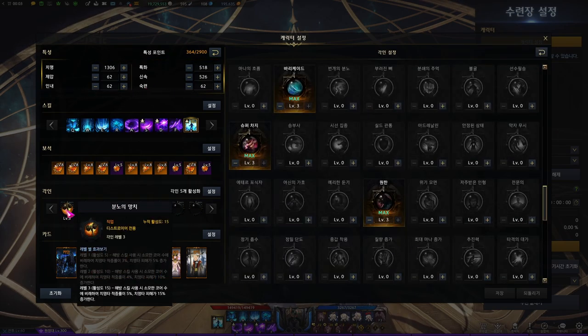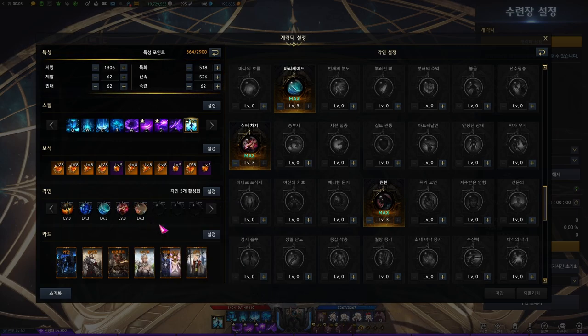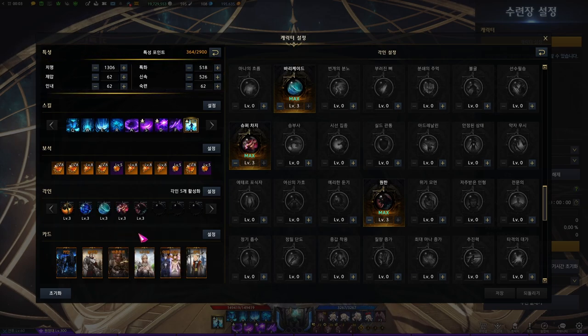Engravings are the same: Ragehammer, Master Brawler, Barricade, Supercharge, and Grudge. You can run Curse Doll over Master Brawler if you want less risk with less potential. Ragehammer and Supercharge are the must-have engravings. For the others, you can prioritize whatever you want.